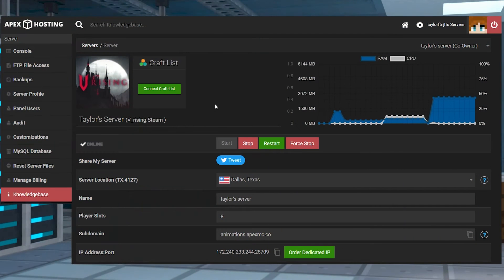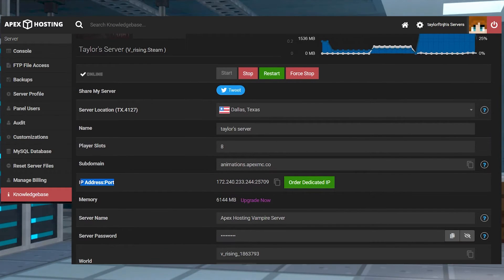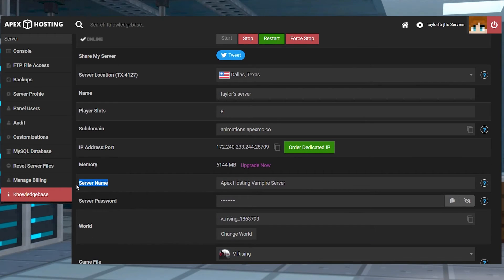Head into your Apex server panel and login, then scroll down and find the IP address port section, and copy the address to use later. If you plan on finding your server in the master server list, you'll want to scroll down to the server name section on the control panel and make a note of the name on your server so that you can find it later.